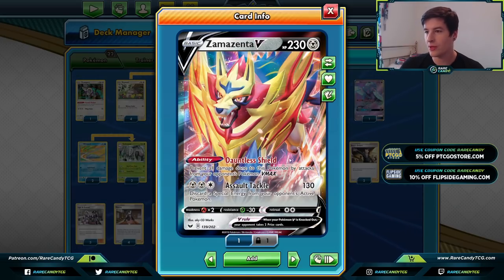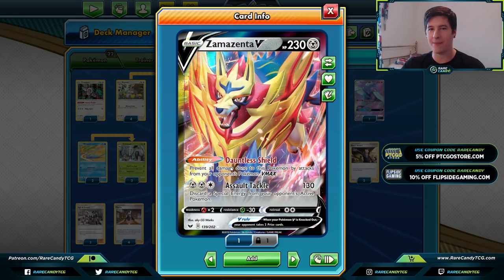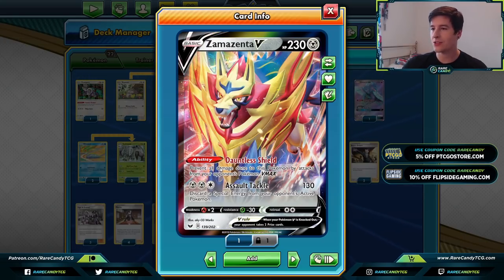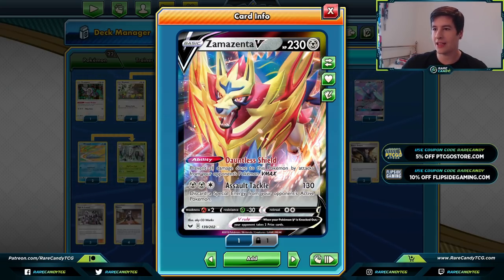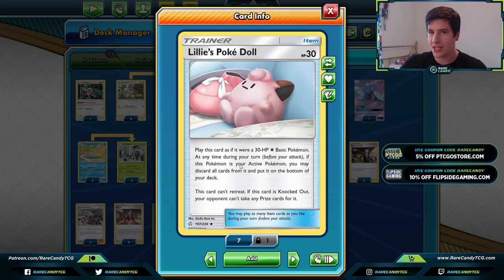We also have a copy of Zamazenta V for its Dauntless Shield ability, which prevents all damage from V-MAX Pokémon attacks. Zamazenta is going to get better as more Sword and Shield sets release — Darkness Ablaze gave us new V-MAXes like Eternatus, Centiskorch, Salamence, etc. We also run four copies of Lillie's Poké Doll, which is probably our best wall Pokémon since it doesn't give up a prize when knocked out.